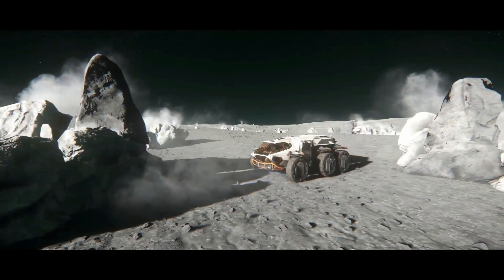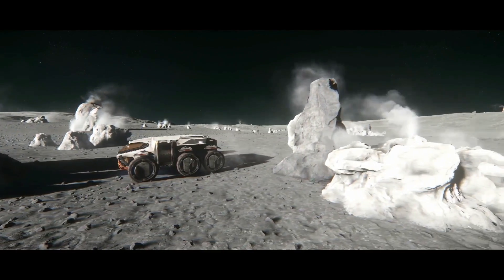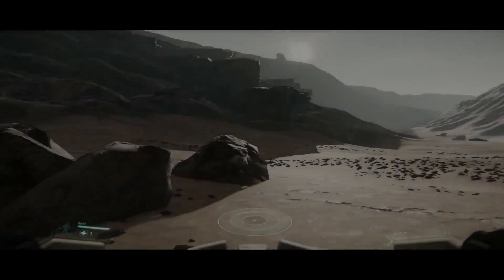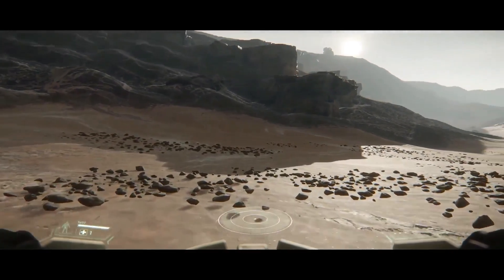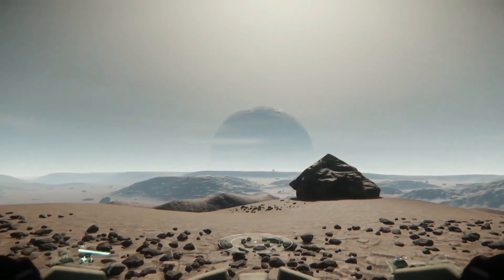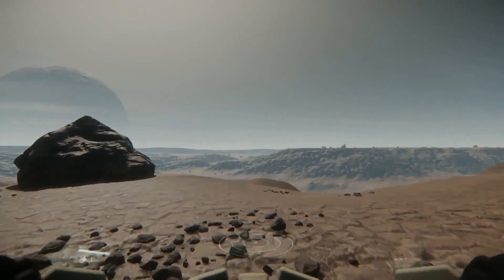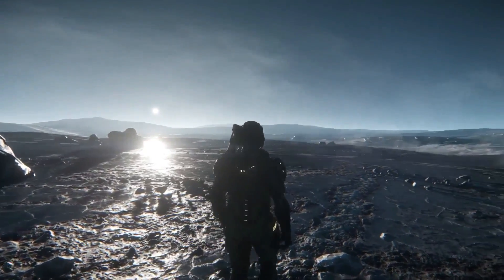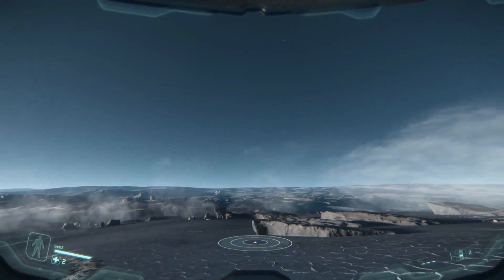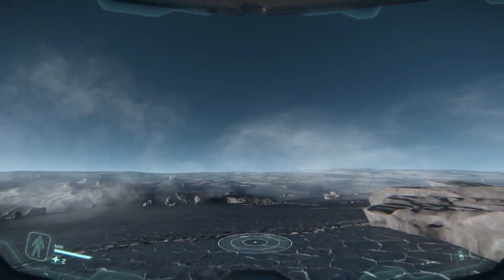Equally important are going to be the new ships we are going to get with Alpha 3.0, vessels that will allow us to travel around the expanded persistent universe, follow our preferred activity, land on the surface of these celestial objects and even perform some ground exploration. I thought it would be nice to talk about the new vessels coming with not only Alpha 3.0, but the other upcoming updates — 3.1 and 3.2 — and even some vessels scheduled for production that will probably come sometime in 2018.